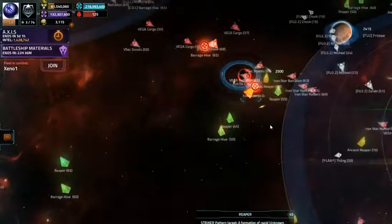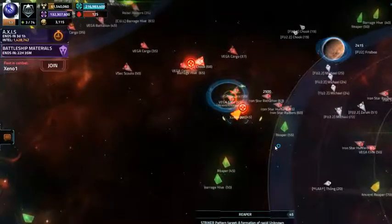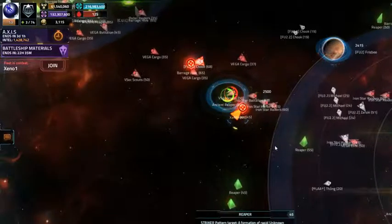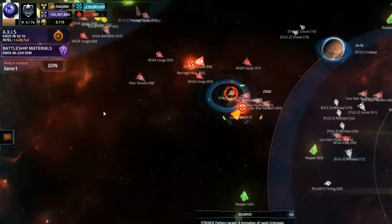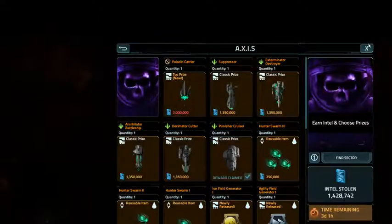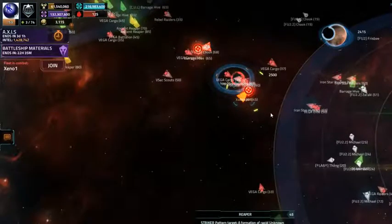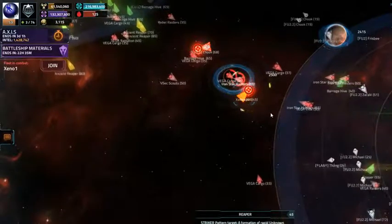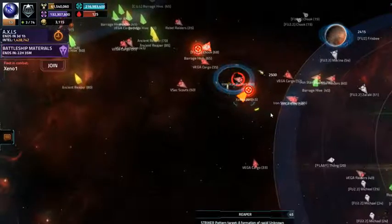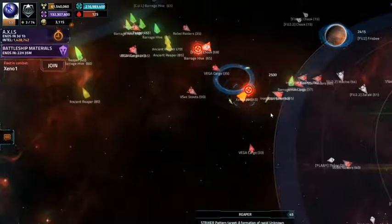I'm just about at the end of day one, and I'll put a video out at the end of day two and the end of day three. At the end of day four I'll show all of the rewards. From hitting these trash mobs it's just Intel points — you can see here Intel stolen — but I can do these repeatedly without having to repair my fleets, so it's a pretty low-cost way to farm the materials I need for the top-of-the-line equipment.